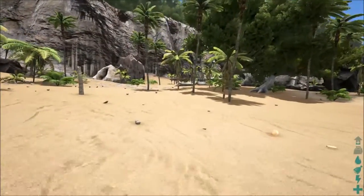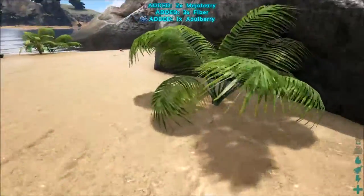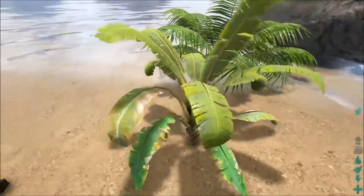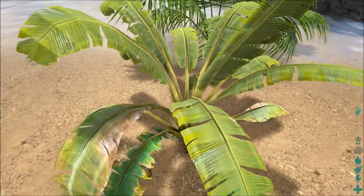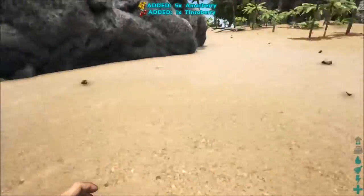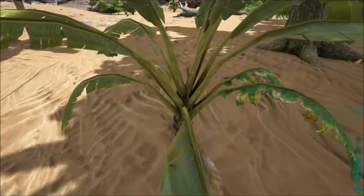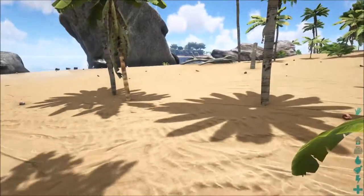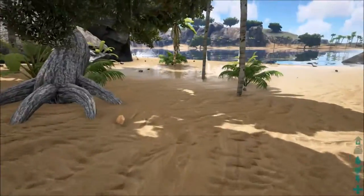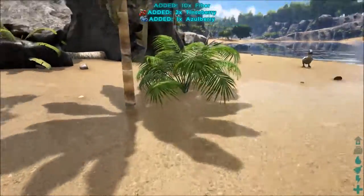I can see a couple of dinosaurs here already, but before we go hunting we should harvest some berries. One quick tip: normally you would put your cursor on the berry and interact with it to harvest, but it's not required. You just need to be within range - even if you face the opposite side, as long as you're within the vicinity you can still get it. That will prove very useful when harvesting lots of stuff.